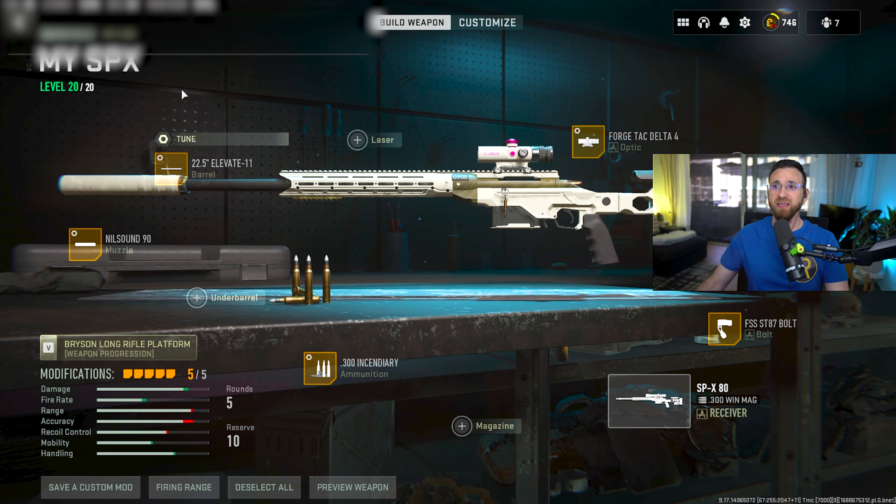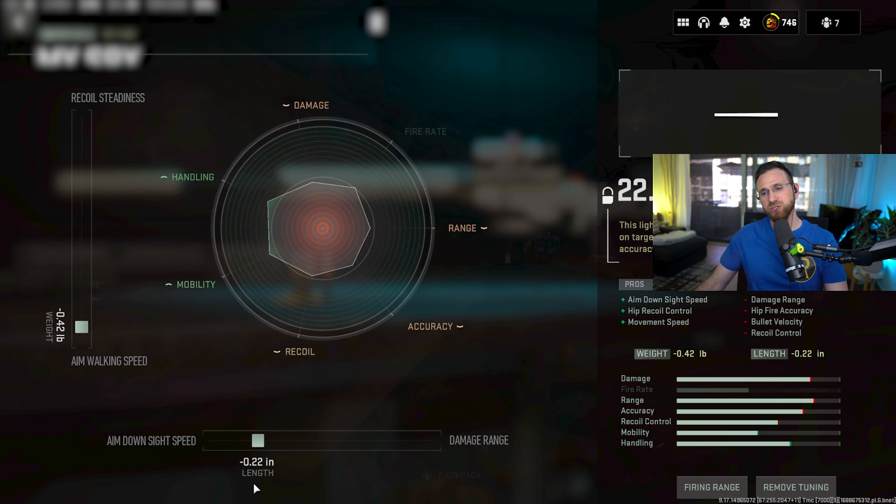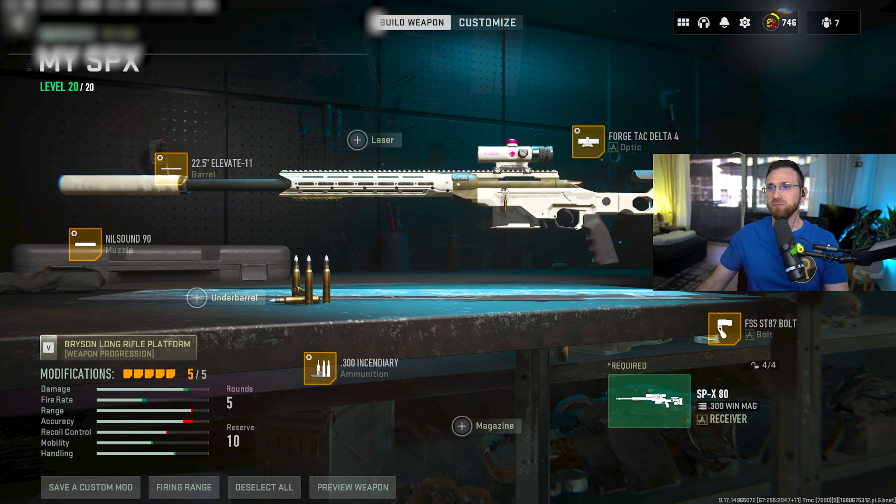We're going with the 22.5 Elevate 11 barrel, and the tuning for that is as shown here. You want to go aim walking speed at negative 0.42, and then length negative 0.22 for aim down sight speed.